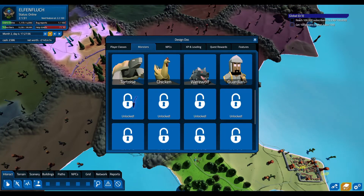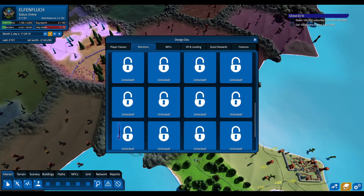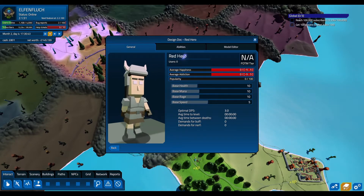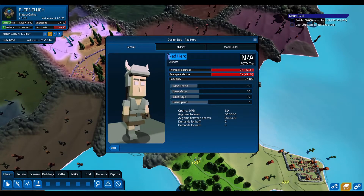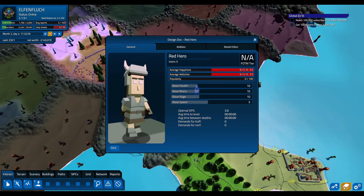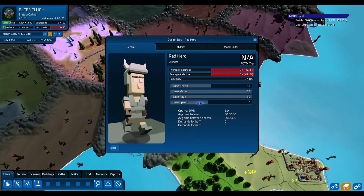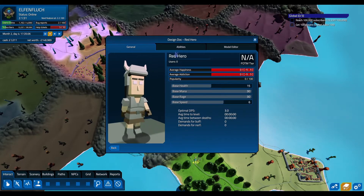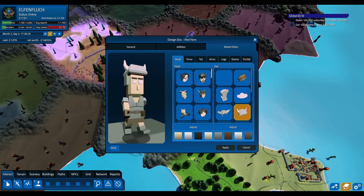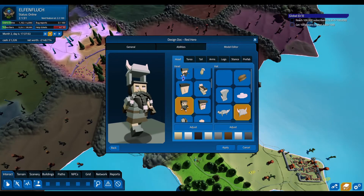Let's get right into it - let's unlock the first one here, which is quite amazing considering we've got quite a lot, we've got 12. So it's gone here - the first one: Red Hero. What we'll do is let's name him - actually let's leave his name, he seems okay. We'll make him a bit stronger, so 15 mana, rage, speed can go six, and then abilities we'll leave for now. Let's go to the model editor. It's called a Red Hero so a heroic head would be nice.